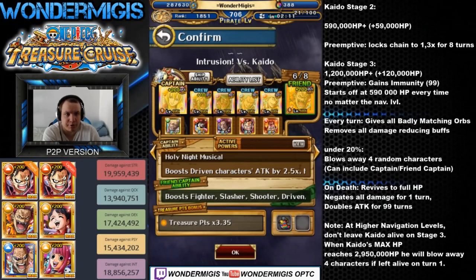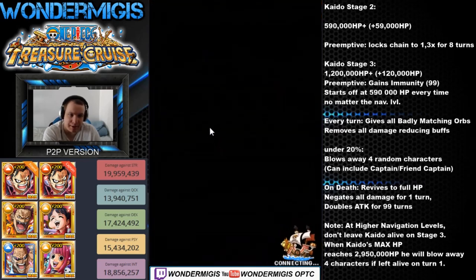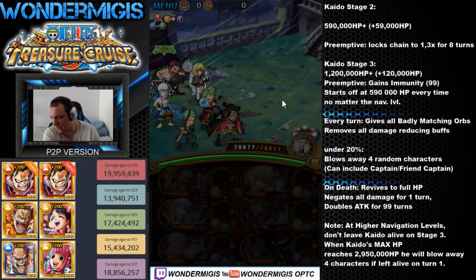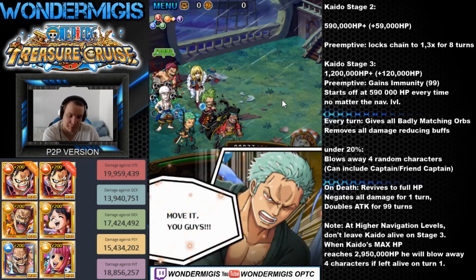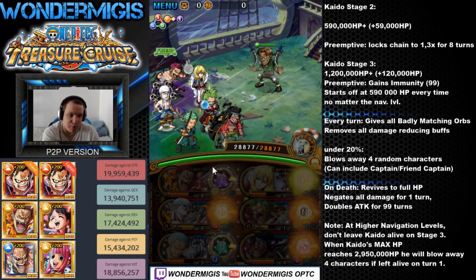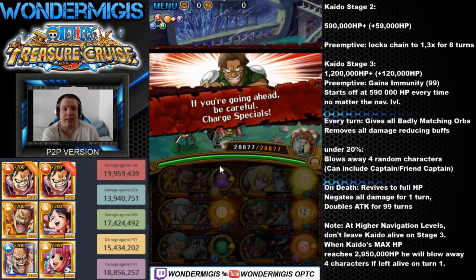Against the Kaido intrusion, we will be using a Treasure Map Cavendish team. Ideally, I would have another Cavendish as my friend captain, but unfortunately I wasn't able to find one, and I can't use the one the game provides because it doesn't have max limit break. So we're going to take the next best thing, which is V2 Katakuri.